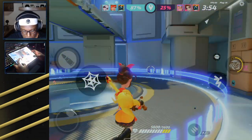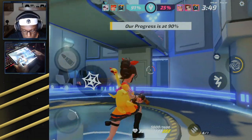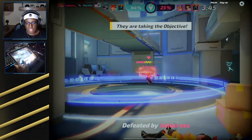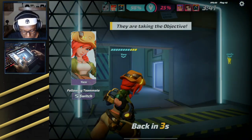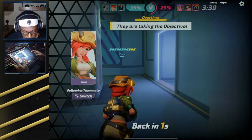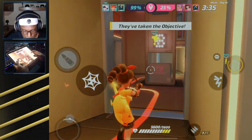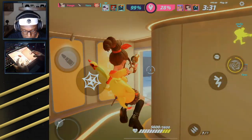They get one final push here. Your team is taking the objective. Aletta's going for a good flank too — I just don't know why when we have the objective. I respect it though. Let's see if Victor can make something happen. She doesn't even get one, either. That's tough.